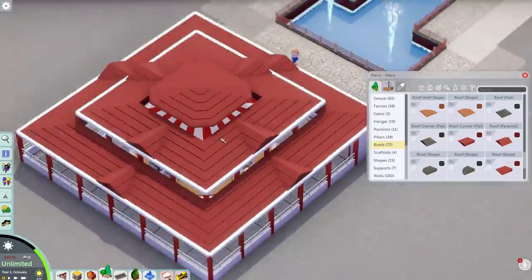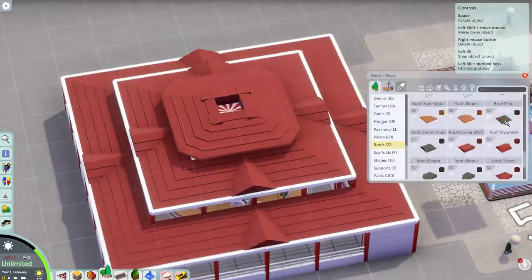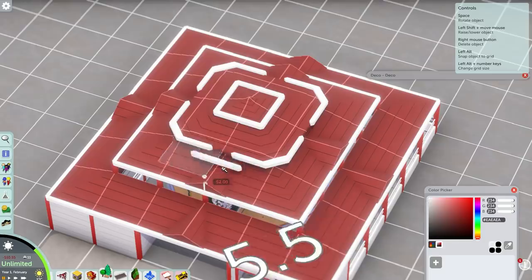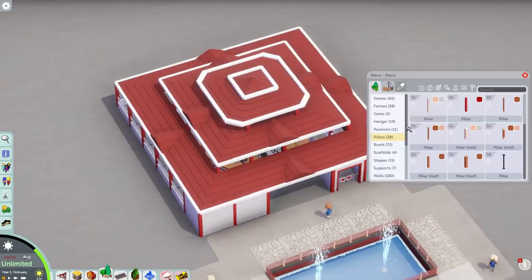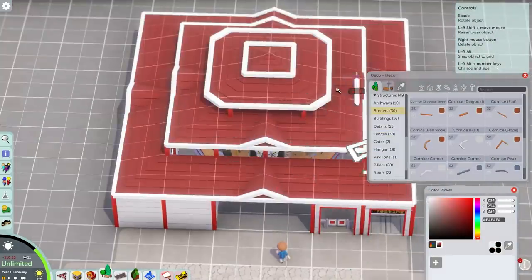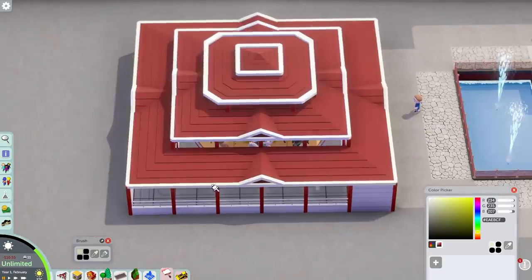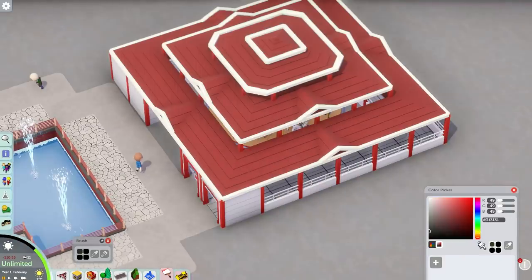So here we're going to build the first attraction. You actually get quite a bit of a bang for your buck today - we build the first ride, the first coaster, and some Main Street buildings. One thing I wanted was a really nice, grand, covered carousel. The queue is covered and everything, so it's going to be a really great ride for people when it's raining, which obviously happens quite a lot in the UK.